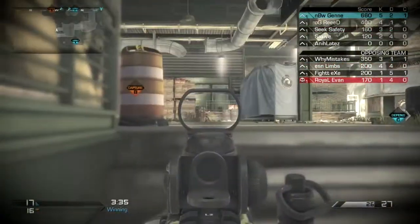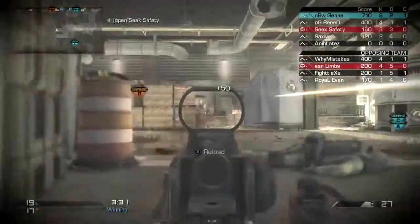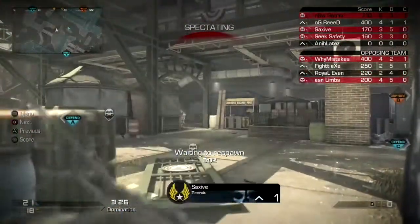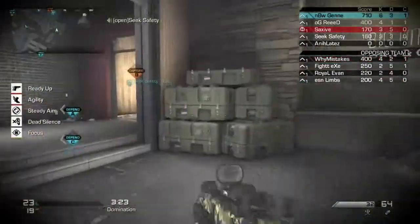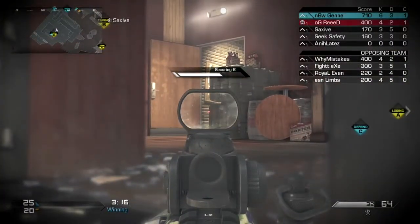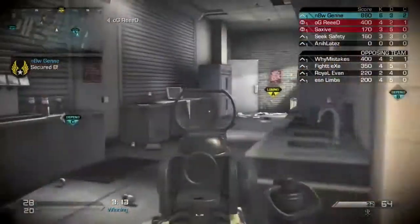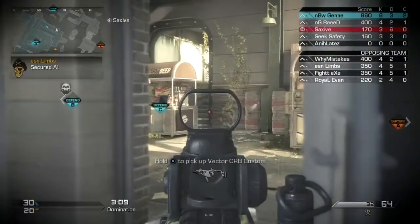I'm just showing off how to do objectives, objective type. Basically I'm just sticking around flags. There's one rule that all objective type players go by: if you have two flags up and they only have one, and they start capturing — say you have A and B and they have C — if they start capturing A, you go around and you get C. It's rotation. You always have to keep the rotation up. That's the objective.